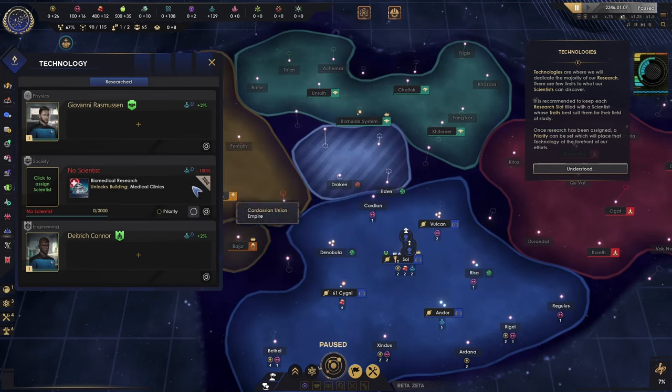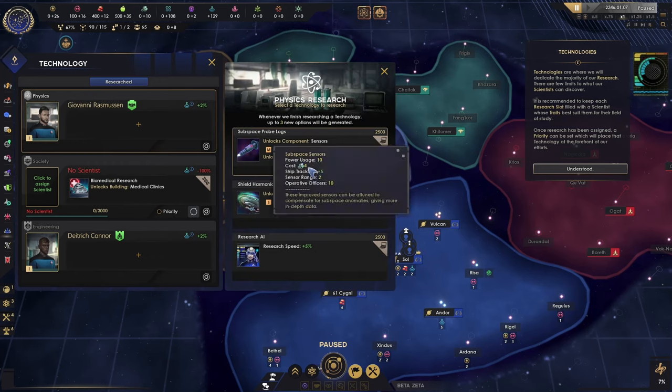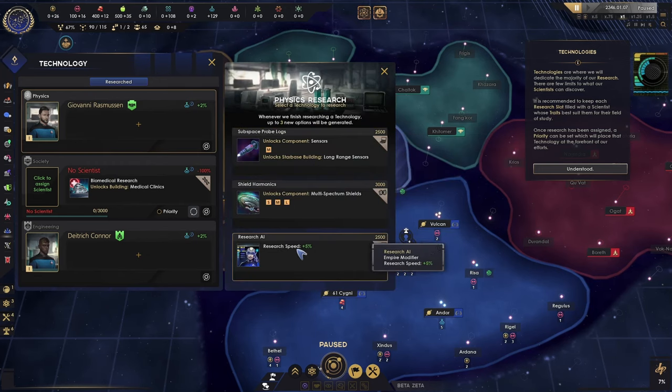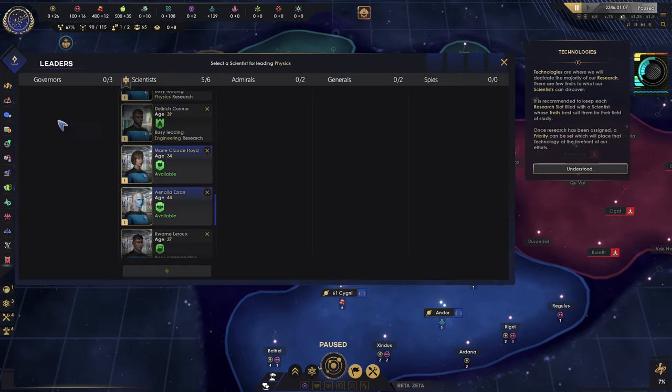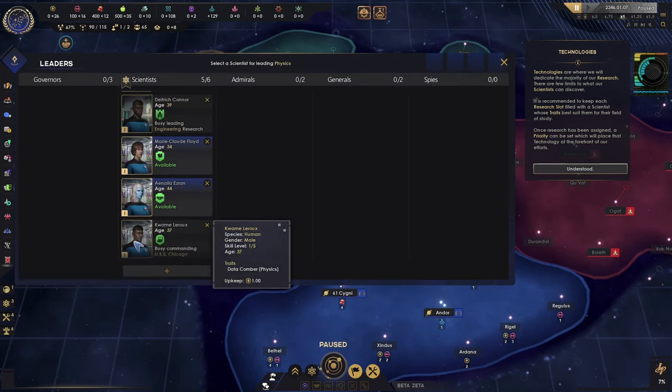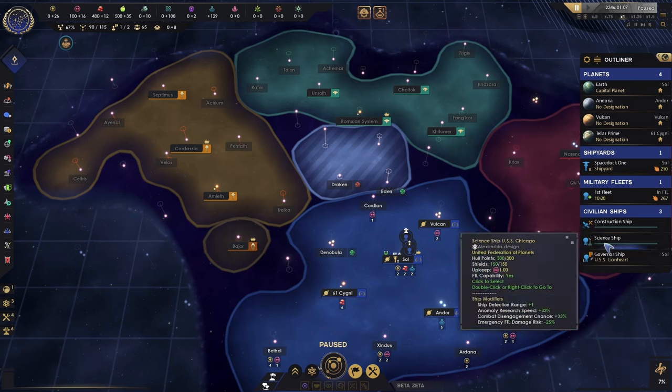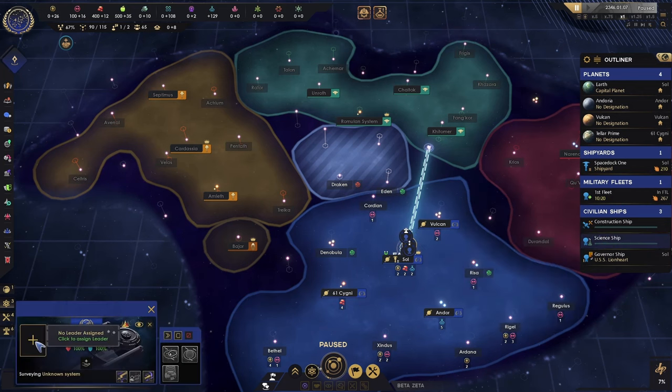We'll do medical clinics — we've got to pick a doctor for that one. We'll do research speed for physics. Let's see if we don't have a physics guy... nope. I've got to build a science officer back on that ship.